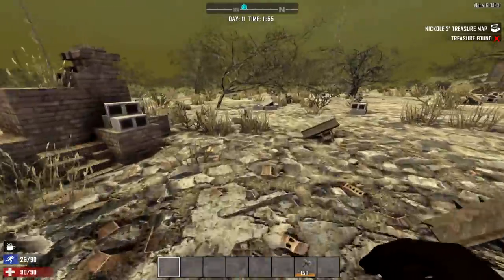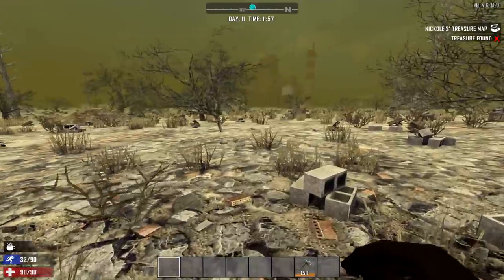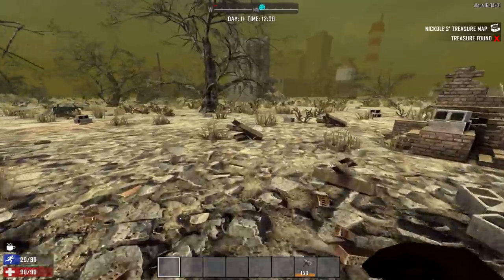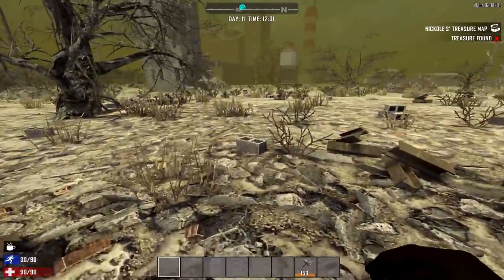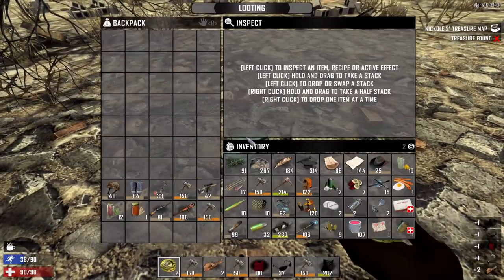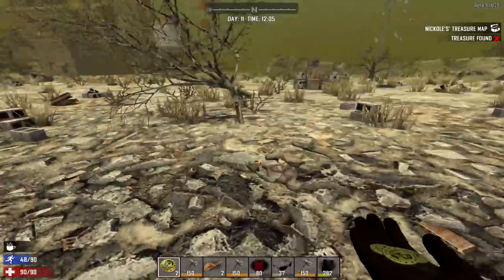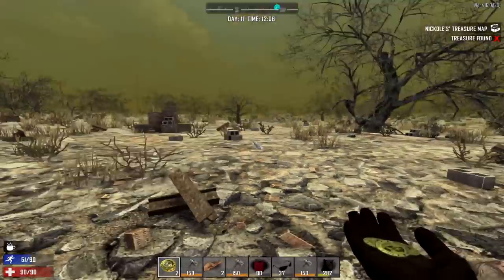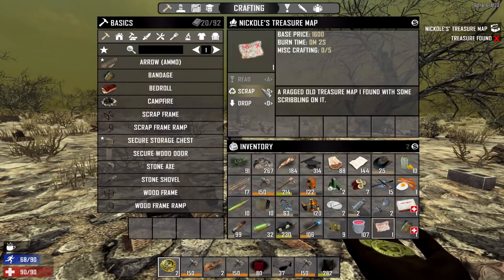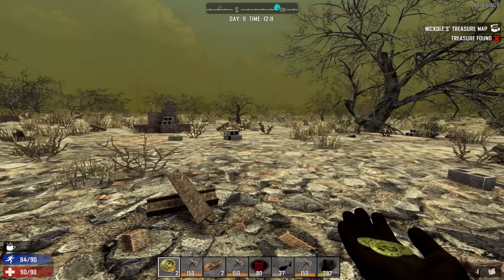Oh no, the vultures aggroed us — of course there's a vulture by my dead body, it's only fitting. This is not good. Is my backpack even still intact or did it blow up too? No, the backpack's here — okay, that's good news. Let's loot everything we can. We did not loot a lot, did we? Let's make sure we don't trigger any more landmines; we gotta start equipping some stuff.